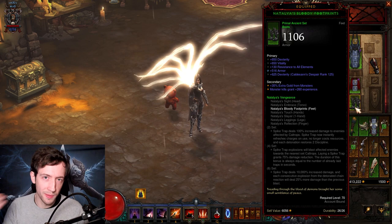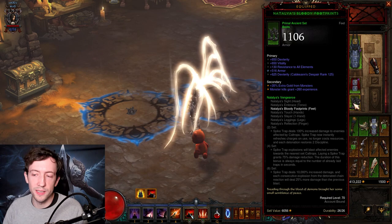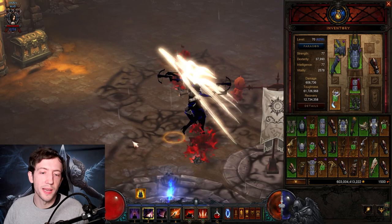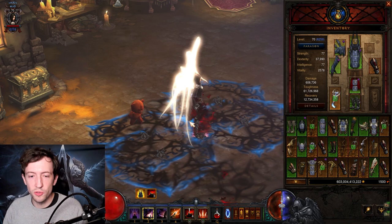Never mind the random items I have equipped — that's just my bank right now. I'll show you some gameplay and the D3planner in a second. First, let's go through the set. On the two-piece bonus, we have 100% extra damage for Spike Traps when enemies are affected by Caltrops — this slow trap that you place. Whenever enemies approach, those Caltrops will automatically spring and create a slow area of effect.